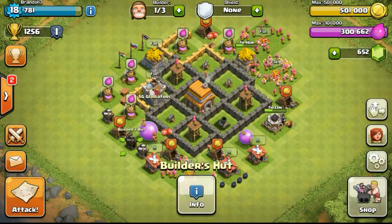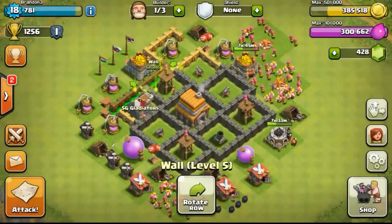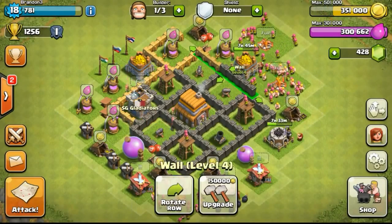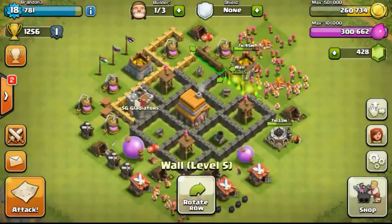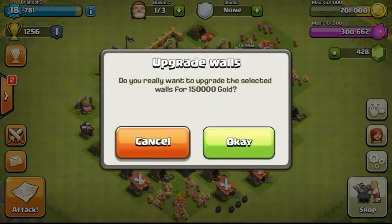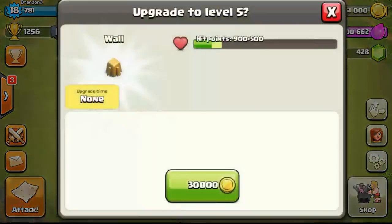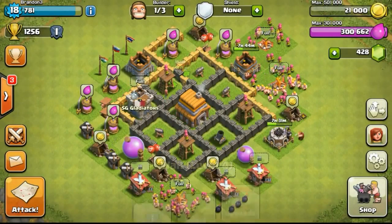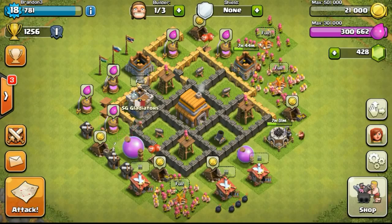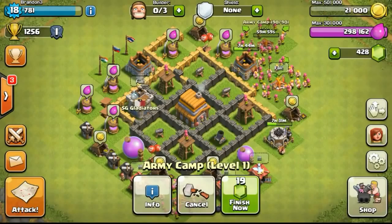So we're getting the third builder now. With the third builder you'll be able to build stuff 33% faster compared to having two builders. Going ahead to do walls — the gold is at max capacity so I'm using it all on walls to upgrade them to level 5. I had 51,000 left and upgraded one more wall, then upgraded my army camp which cost elixir, so that wasn't a problem.